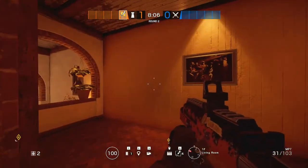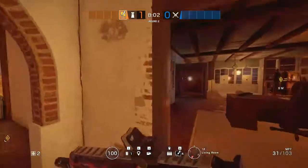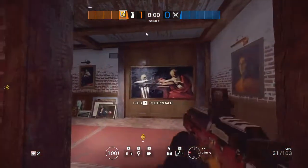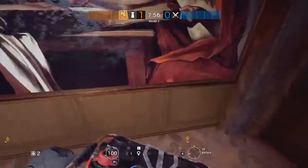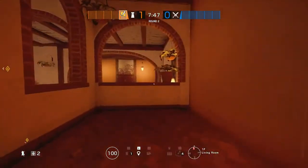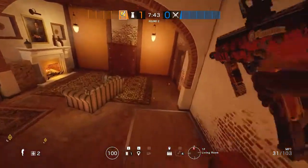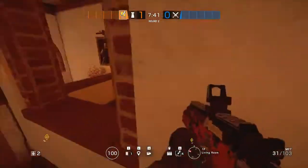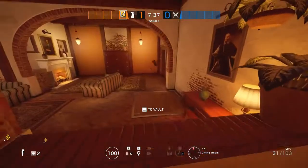Bandit is going to reinforce two of the three walls here in living room. After he does that, these two walls in gallery will already be reinforced, so he's going to use two of his bandit charges over there. He is going to spend pretty much the entire round right here bandit tricking this wall. If someone pushes in hard over here, he can use his C4 to punish attackers pushing in.